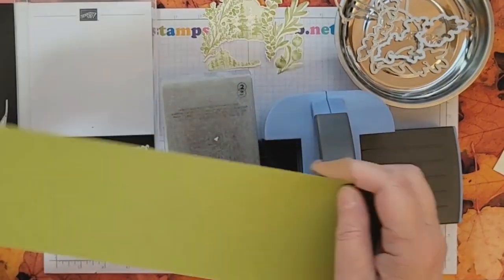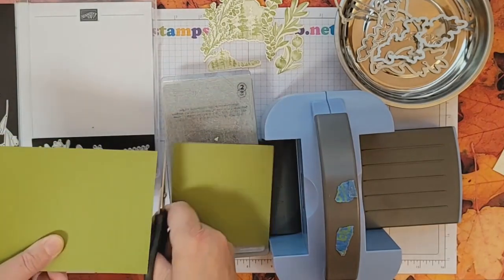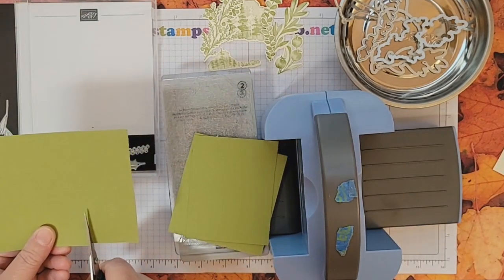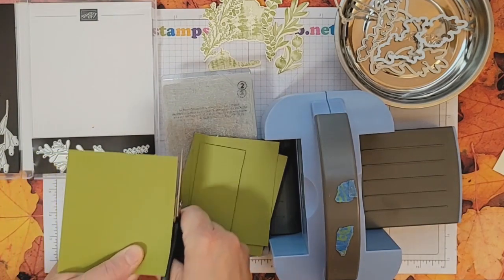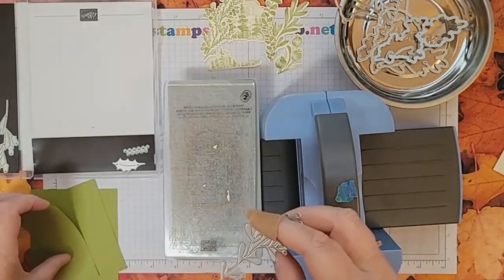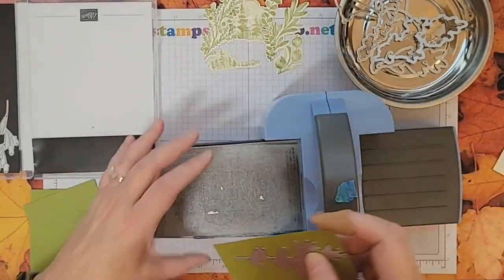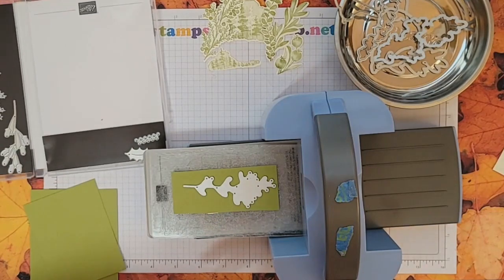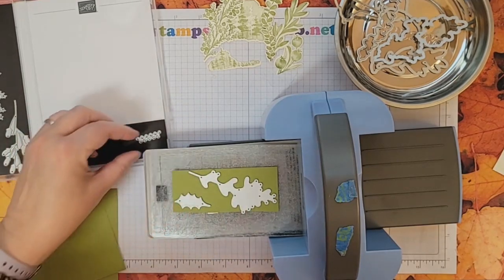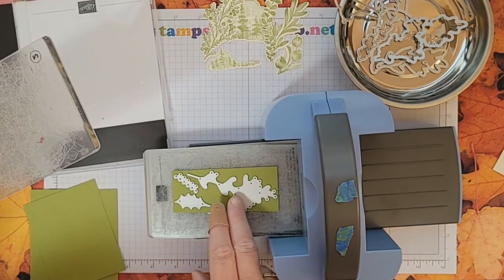Let's go ahead and grab old olive, cut some lengths that will fit through the mini, and do a little skinny strip. So you have this word die — let's go ahead and put that through. At the same time, let's angle it so it still fits and put these through together, hopefully without anything moving and ruining a die.